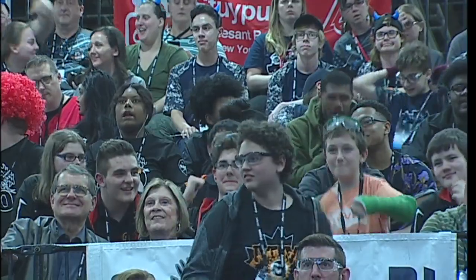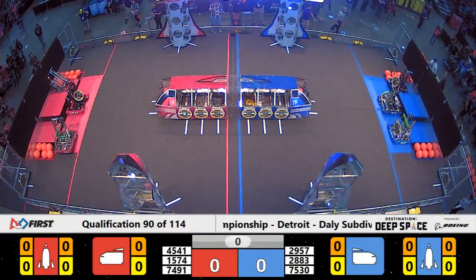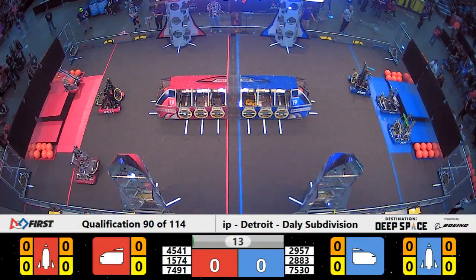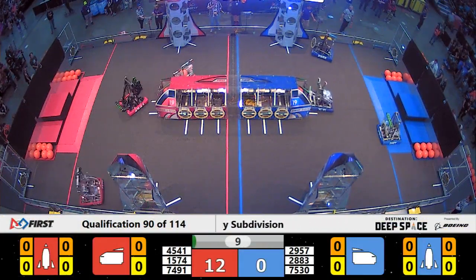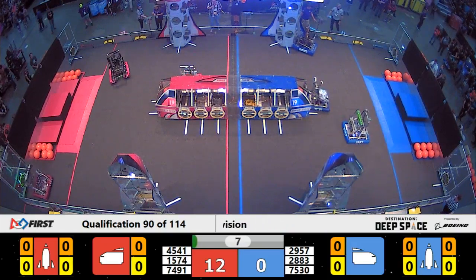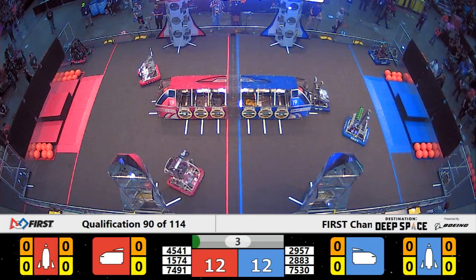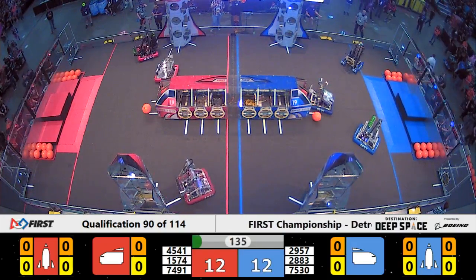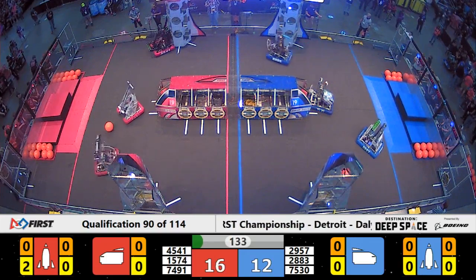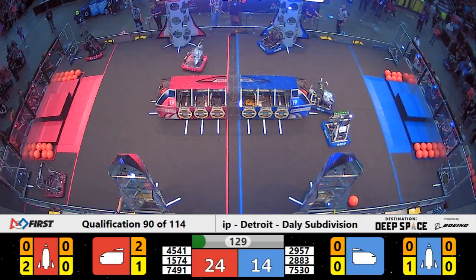Space Explorers Between the Lines. 3, 2, 1, go! Robots take to the surface of Planet Primus, crossing the line from the habitation zone, collecting some sandstorm bonus points, all the while also preparing the field for their departure from Planet Primus, which will happen in 130 seconds from now.